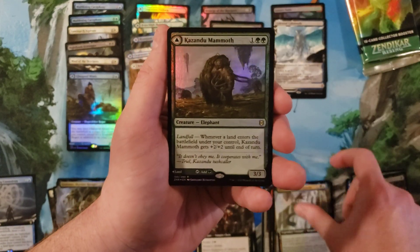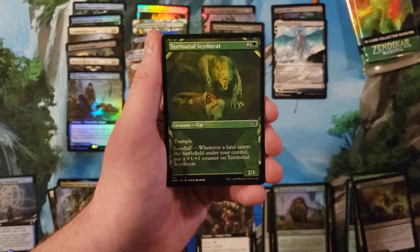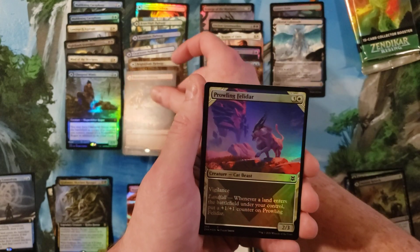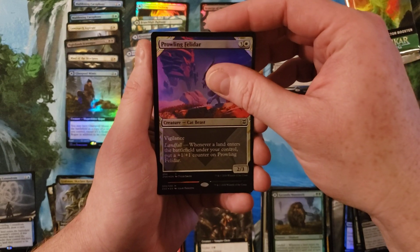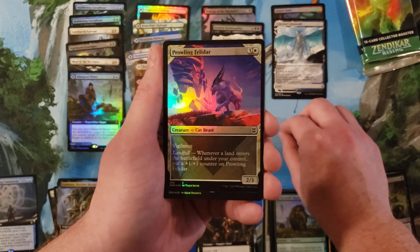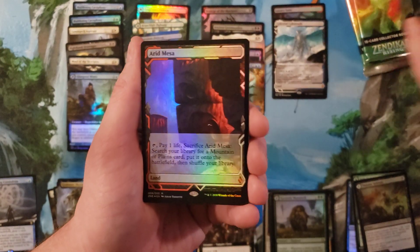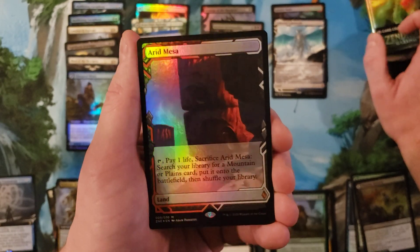Verazol, Kazandu Mammoth, Needle Verge. That's five of the six pathways in the borderless — the only one we're missing is Crag Crown, which we got in regular, so we actually got one of each pathway. Probably in Felidar... oh oh oh oh! All right, well — we have an expedition. Foil Arid Mesa! Well, I'll gladly take it. Foil Arid Mesa.